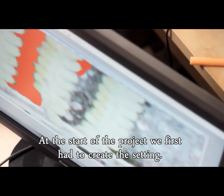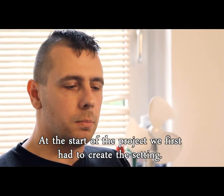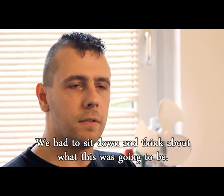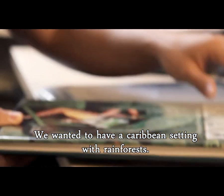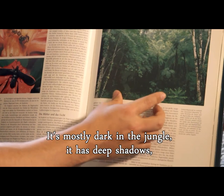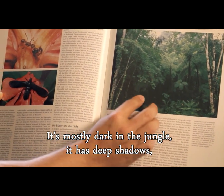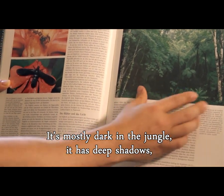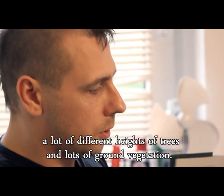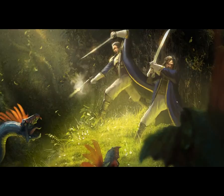At the beginning of Risen 2, we had to think about the setting — what it was going to look like. We wanted a Caribbean setting. In the jungle it is actually quite dark, with a lot of shadow casting. There are different trees and lots of vegetation.